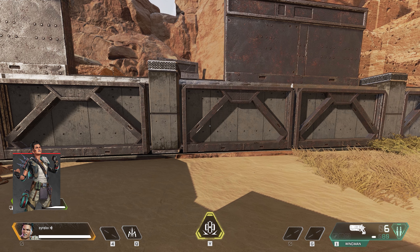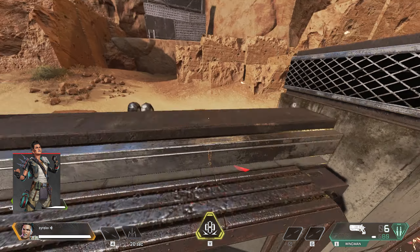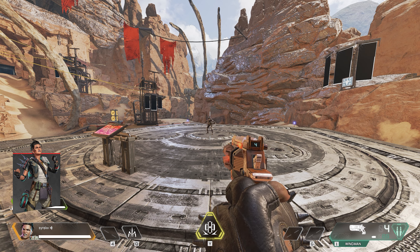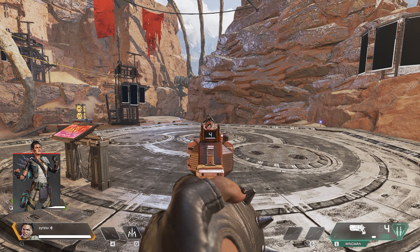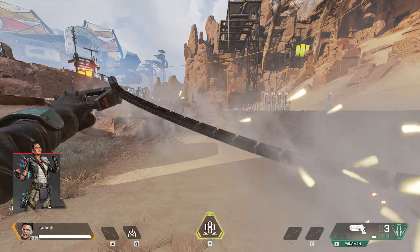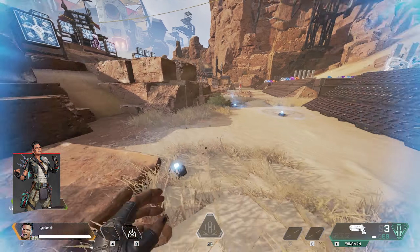Mad Maggie's tactical Riot Drill fires a drill that attaches to an obstacle and burns enemies on the other side. With her passive Warlord's Ire, enemies you have damaged will be temporarily highlighted and you can move faster with shotguns. And her ultimate Wrecking Ball throws a ball that releases speed-boosting pads and detonates near enemies.